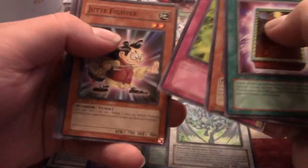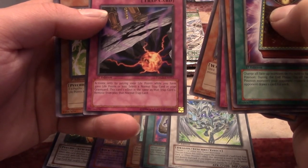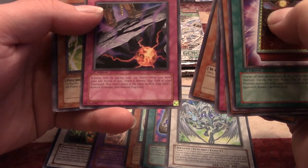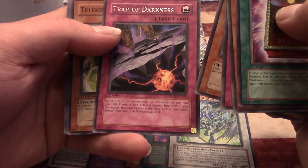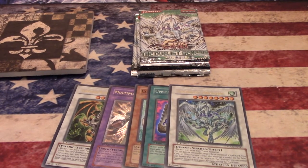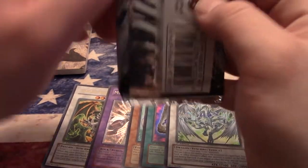Here's the original Book of Eclipse — hella meta for a while. Psycho Rejuvenation, Jute Fighter, Trap of Darkness: activate by paying 1000 life points while you have 3000 life points or less — select a normal trap card in your graveyard and this card's effect becomes the same as that trap card, then it's removed from play. So you can do that with Bottomless Trap Hole — I've actually had that played against me — or Torrential Tribute. It's too specific, otherwise it would be a good card.